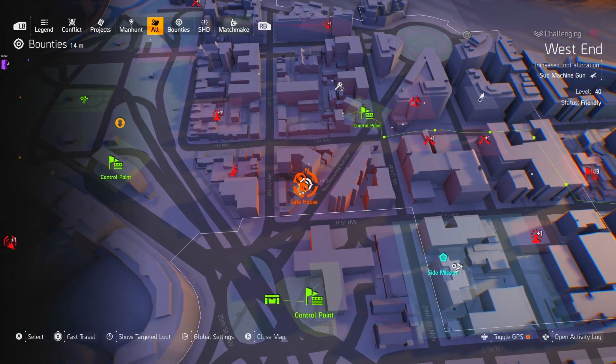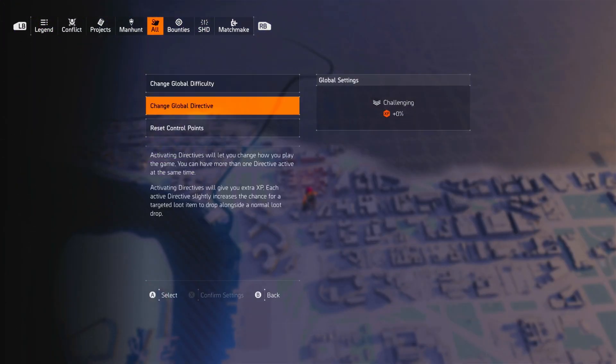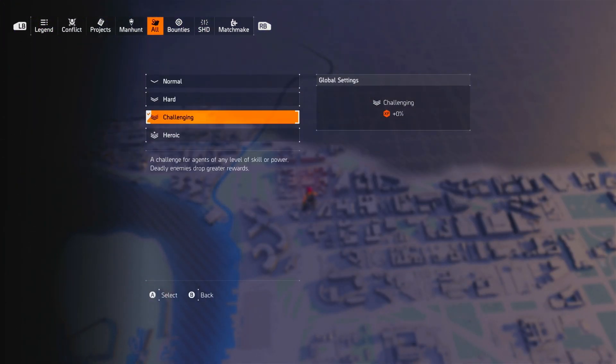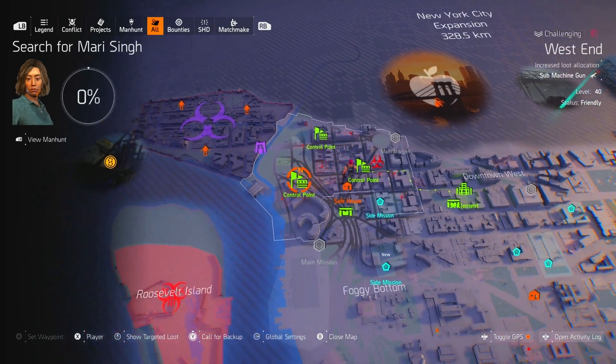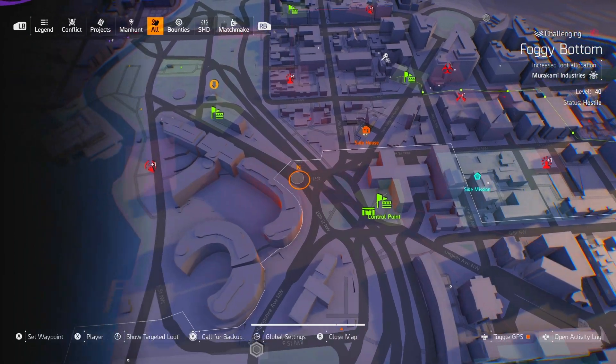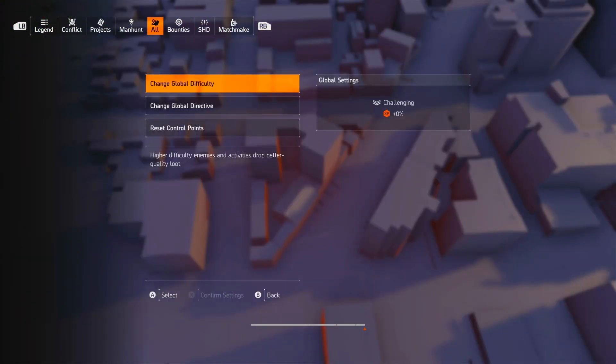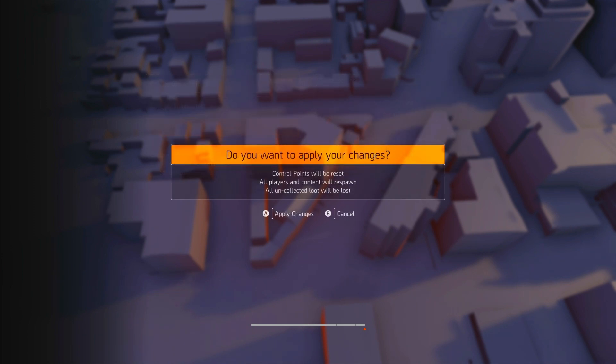What you want to start off by doing is heading over to the West End on the map to the safe house named the Attic. Once you're here, make sure you set your global settings to difficulty Challenging. Once you're on Challenging, all the control points will show up as level 3. Now, once you start doing the control points, you want to reset the control points after you've done them.